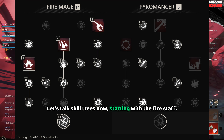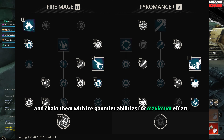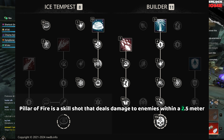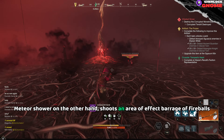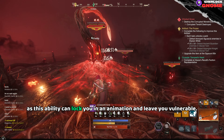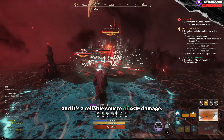Let's talk skill trees now, starting with the Fire Staff. When using the Fire Staff, you should aim to use abilities on cooldown and chain them with Ice Gauntlet abilities for maximum effect. If you prefer more mobility, you can switch out Fireball for Burnout. Pillar of Fire is a skill shot that deals damage to enemies within a 2.5m radius where you aim the ability. Meteor Shower shoots an area-of-effect barrage of Fireballs at the target, inflicting significant fire damage, but be careful as this ability can lock you in an animation and leave you vulnerable. Fireball shoots a heavy Fireball that damages all enemies in a 3m radius and is a reliable source of AOE damage.